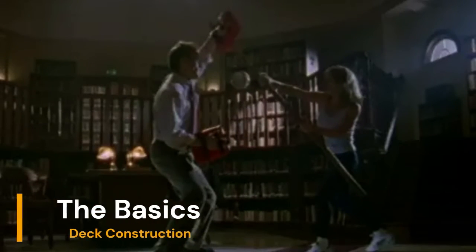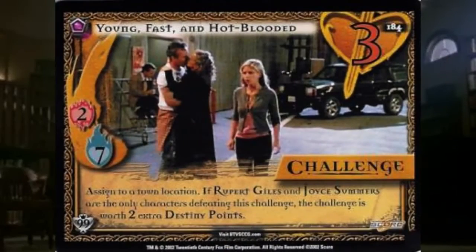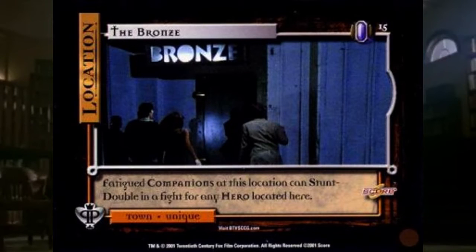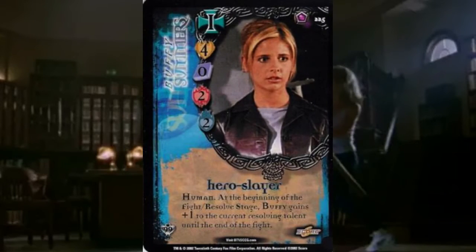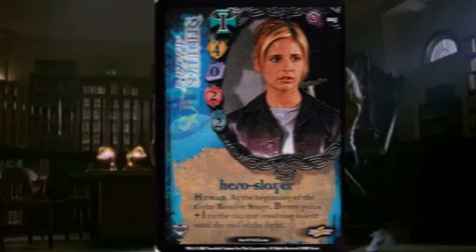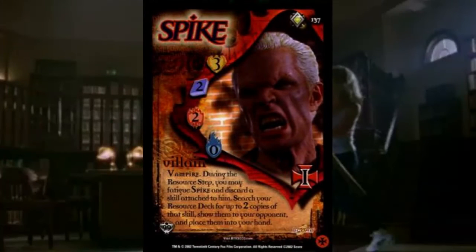Each player brings with them a 60-card resource deck, a 7-card challenge deck, 0-8 locations, and most importantly an essence card. An essence represents a main character as the leader of your deck along with a level 1 matching character card. Your level 1 main character dictates the alignment of your deck — if you're playing a hero main character like Buffy, all of your characters have to be heroes or companions, while a villain would only have villains and minions in their deck.